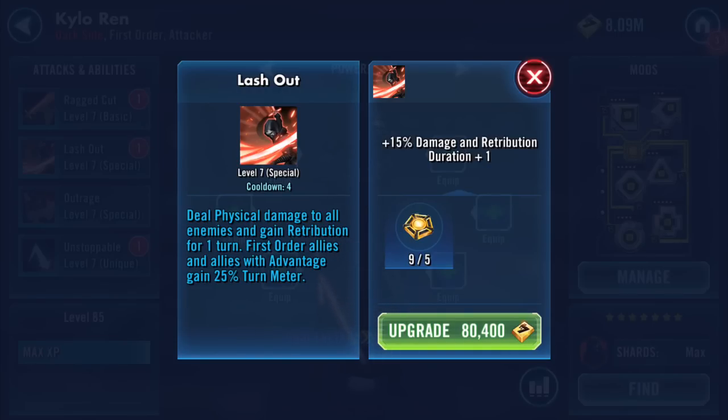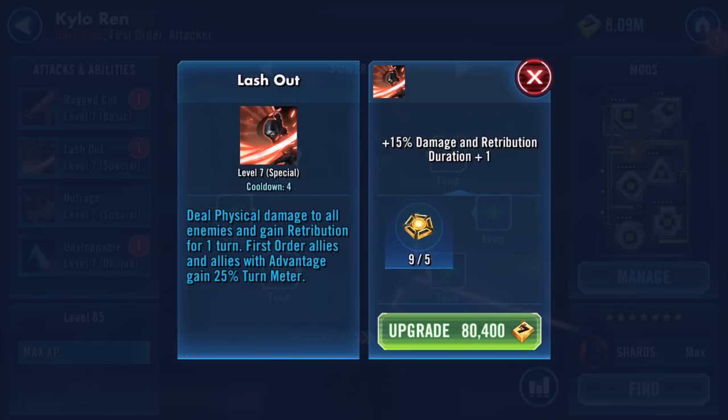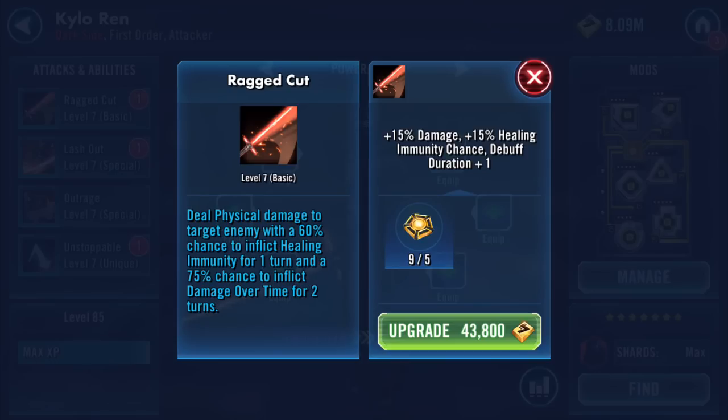15% damage and retribution duration plus one. I spend time talking to people who do lots of theorizing and just trying to blend them — it's looking for the synergy, isn't it? Deal physical damage to target enemy with a 60% chance to inflict healing immunity for one turn and a 75% chance to inflict damage over time for two turns. Plus 15% damage, plus 15% healing immunity chance, debuff duration plus one.